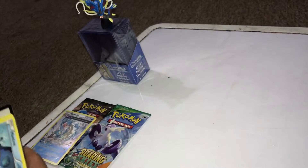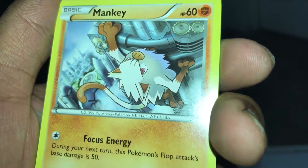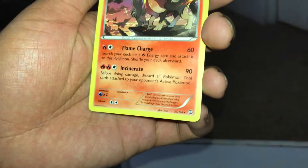All right, so we'll keep these extra packs for later. Start off with Steam Siege. We got Rapidash, Steelix Spirit Link, Nidorina, Manson, Joltik, Bergmite, Foongus, Mankey. Then a Reverse Holo — pretty nice, we got a Reverse Holo — and our final card is a Pyroar, a regular rare, which is cool. Still got more packs to go.